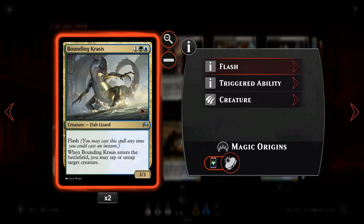We have two copies of Bounding Krasis — Reflector Mage is just better, but it has a lot of uses. For one green one blue, it's a 3/3 with flash, meaning we can cast it at instant speed on our opponent's turn before they go into combat to tap down one of their creatures. We can also flash it in to block, or flash it in, block, and then flicker it for double value.